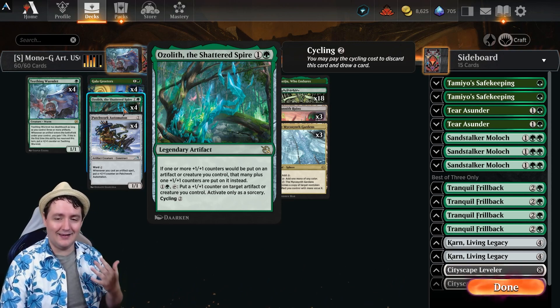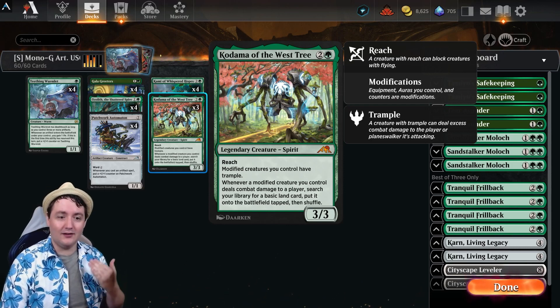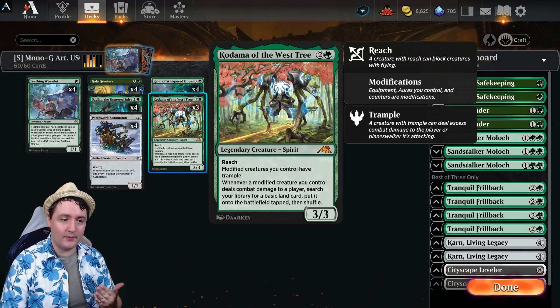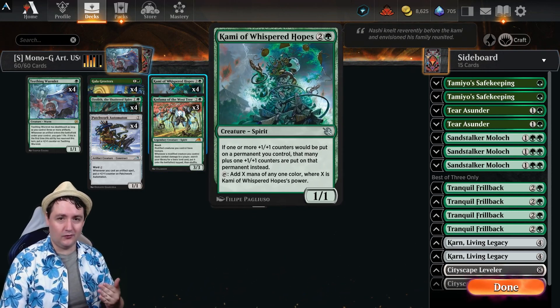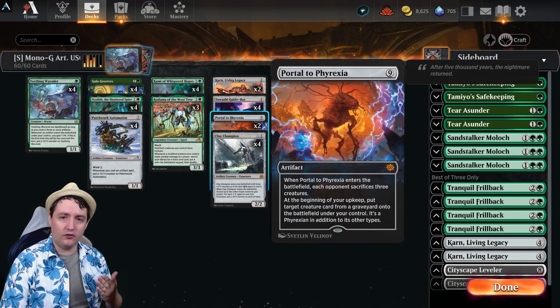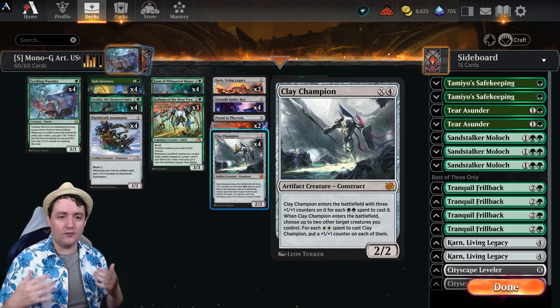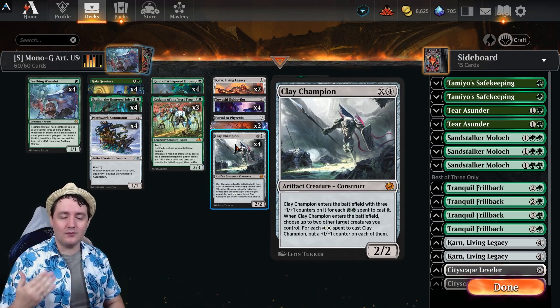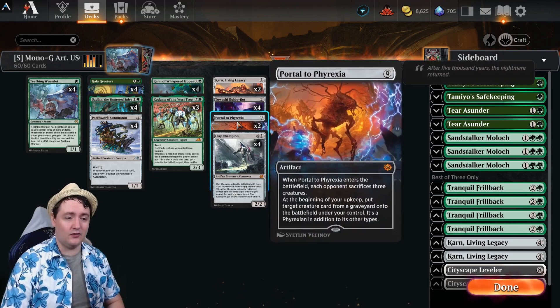The plus one plus one counters are going to add an additional boost, which makes the creatures grow even more. With them modified, that's going to let us use Kodama of the West Tree to tutor out our basic lands and accelerate our mana curve. Potentially adding Kami of Whispered Hope for further plus one plus ones and energy, and using all that big mana for something like a Portal to Phyrexia or a Clay Champion. Clay Champion is what we can use to further buff our entire board or just make itself absolutely massive by spending nothing but green into it.